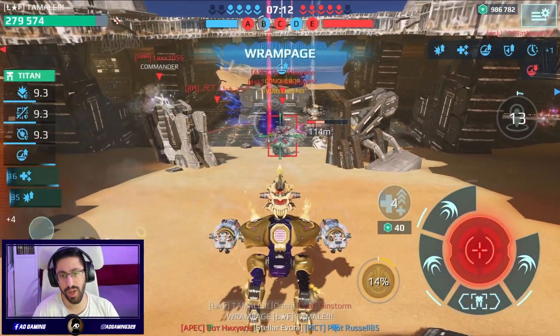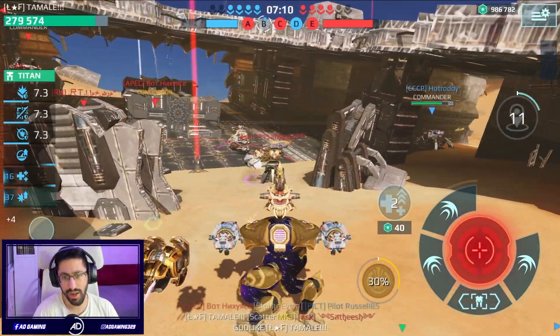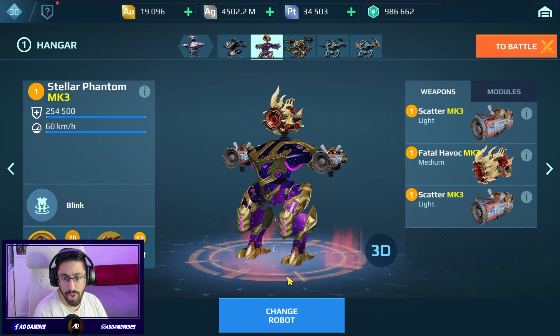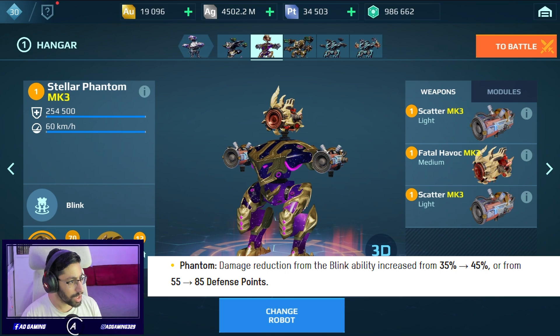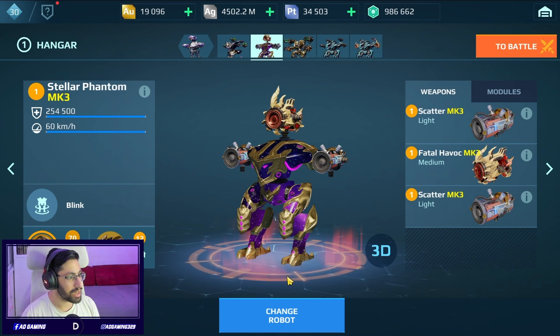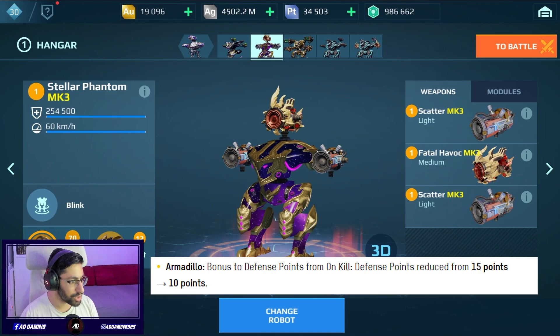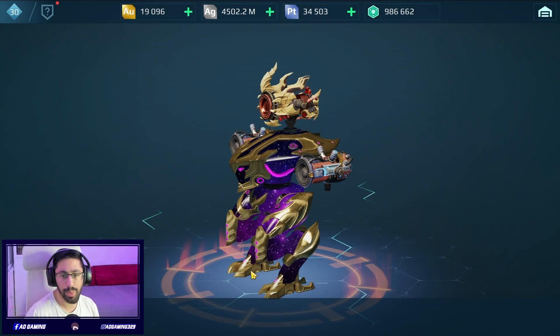There is another godlike with the Phantom - can you believe it? In today's video I'm gonna try out the Phantom. The Phantom got a buff on the recent update: damage reduction from the Blink ability increased from 35% to 45%, so they increased the resistance when using the ability. Also the Armadillo drone got nerfed - the bonus to defense points from on-kill reduced from 15 points to 10 points. We'll see how effective it is on the gameplay.